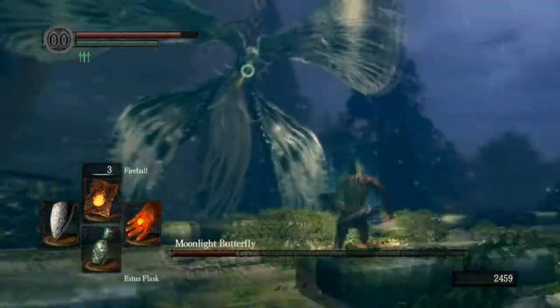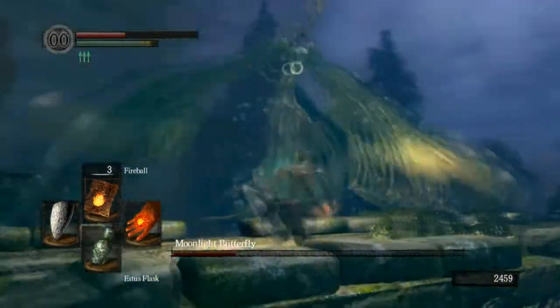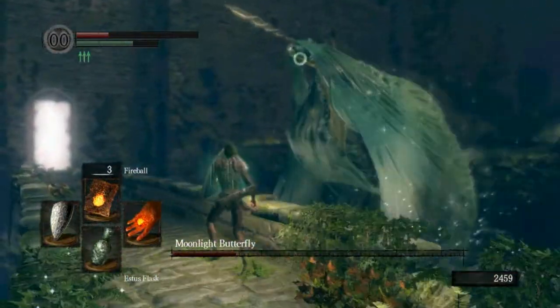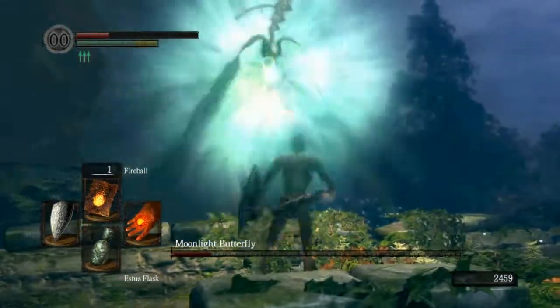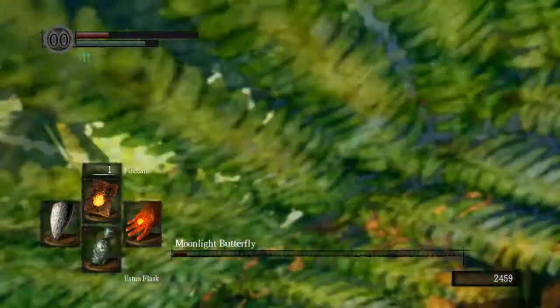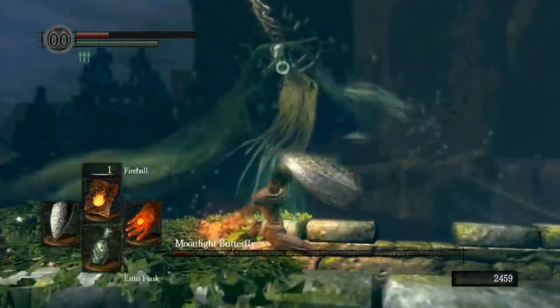After that it kind of left itself open for fireballs, so I capitalized on that. Be sure to try and dodge all of the little spikes. I kind of really cut it close here with HP — ran out of SS flash kind of early. But with enough diligence, this is a very easy boss, I think.